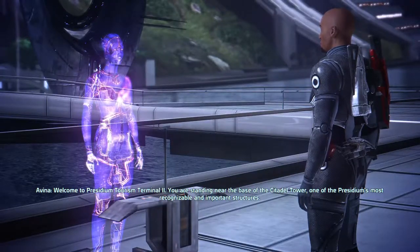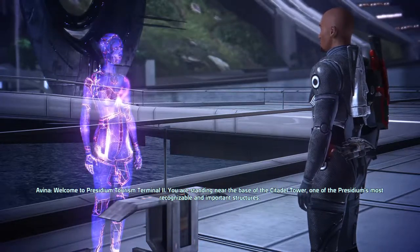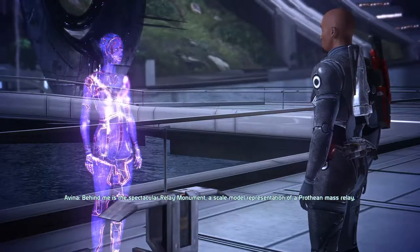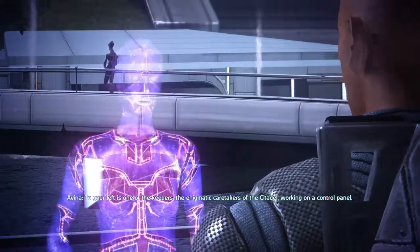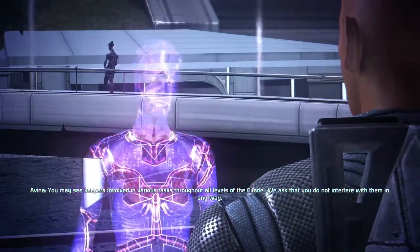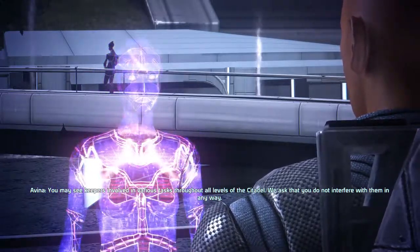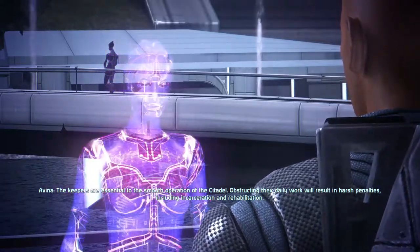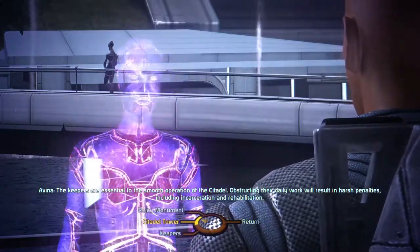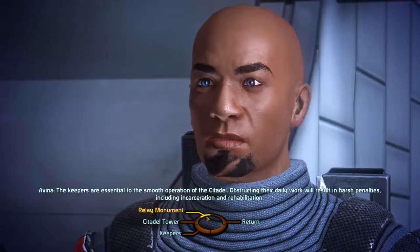Welcome to Presidium Tourism Terminal 2. You are standing near the base of the Citadel Tower, one of the Presidium's most recognizable and important structures. Behind me is the spectacular relay monument, a scale model representation of a Prothean mass relay. To your left is one of the Keepers, the enigmatic caretakers of the Citadel, working on a control panel. You may see Keepers involved in various tasks throughout all levels of the Citadel. We ask that you do not interfere with them in any way. The Keepers are essential to the smooth operation of the Citadel. Obstructing their daily work will result in harsh penalties, including incarceration and rehabilitation. I don't think I'm gonna find anything out about C-Sec here, but we'll ask about this monument.